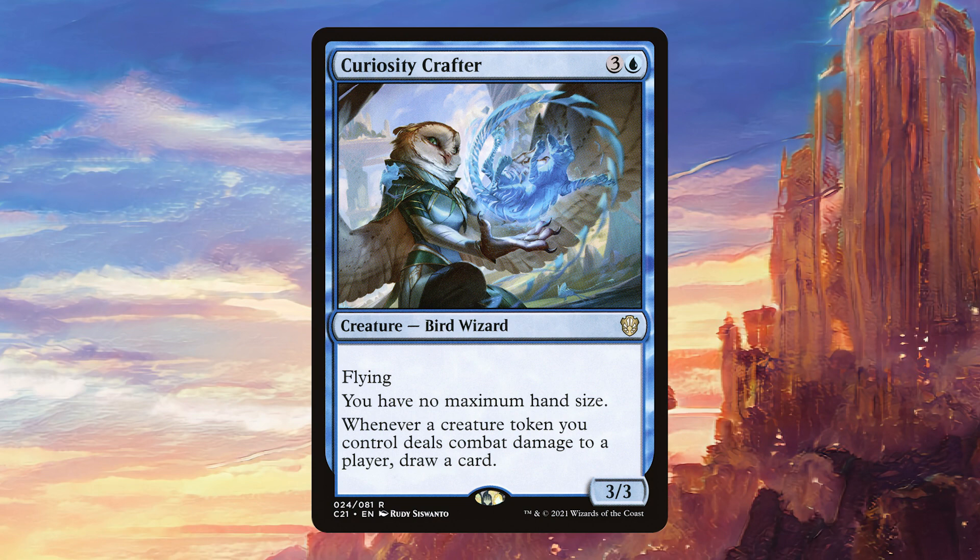The first part — you having no maximum hand size — is already decent. There are a lot of decks that are in for this kind of effect. People often say it's not necessary and you can just discard down to hand size. But there are quite a few decks where you actively want a really big hand, and it's almost always better to not have to discard unless you're trying to fill up your graveyard. Having a ton of cards in hand often leads to the kind of inevitability that wins you the game, because you just have too many things to throw at your opponents — particularly in a more controlling style of deck.